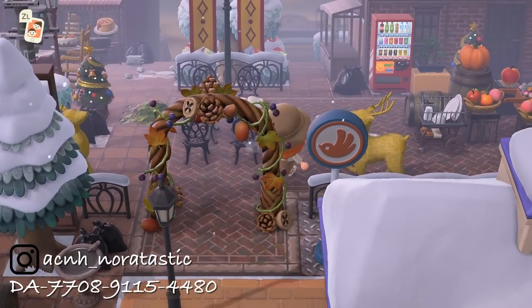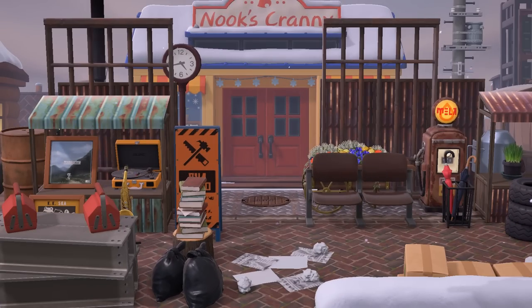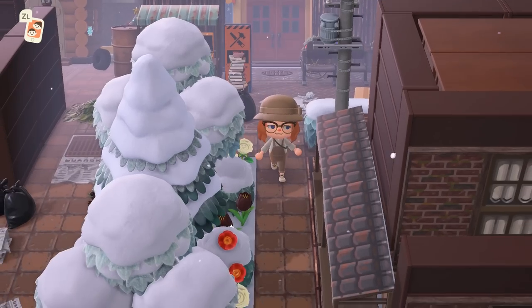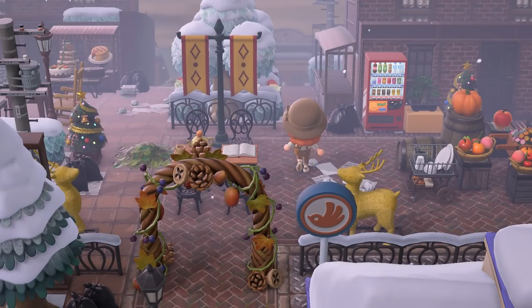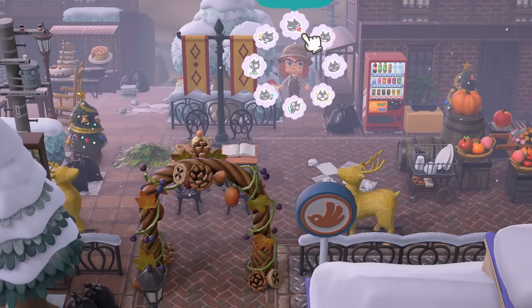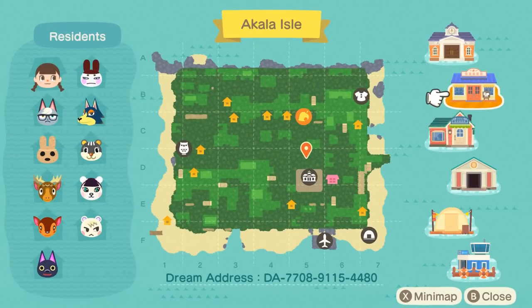Next up is this beautiful urban island, Akala Isle by ACNHNoratastic on Instagram. I think this is so lovely. The falling snow, but early in the season, gives super industrial vibes — like it's ash falling — which is just so cool. It has very believable city vibes and the Nook's Cranny fits in alongside all of these custom design panels that represent other buildings. I just think this was done so beautifully. Looking at this map, you can see just how many custom designs are being used.